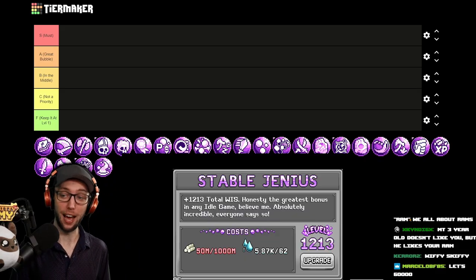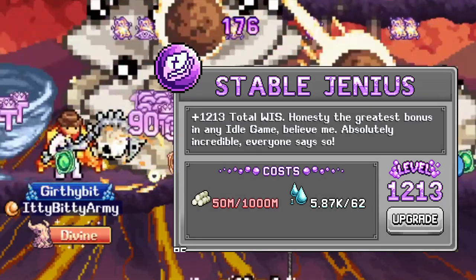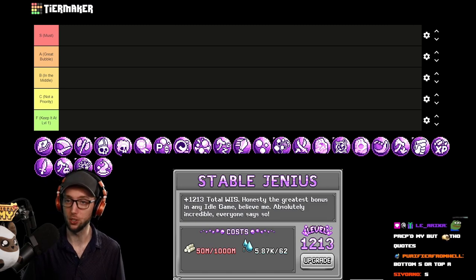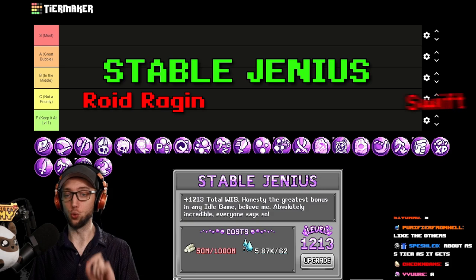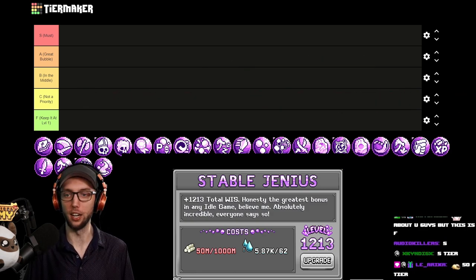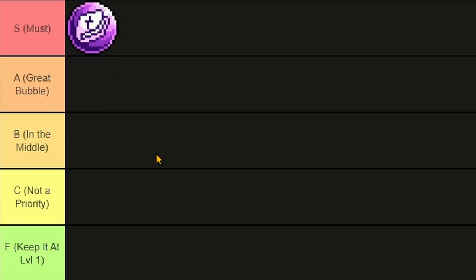The first one we have is Stable Genius, which gives you total wisdom — plus one total wisdom per level. This is the same as every other tier list. If anything, this is stronger than Roid Raging and Swift Steppin'. This is the strongest one out of all the total bubble levels, not even a question. It isn't base wisdom, but it's still super, super strong. Easy S tier.